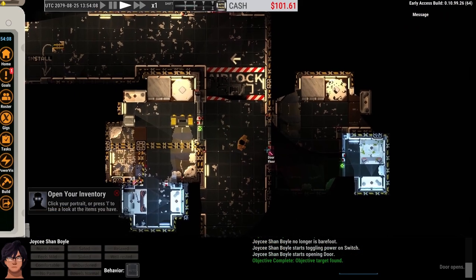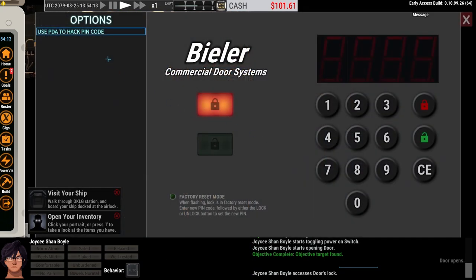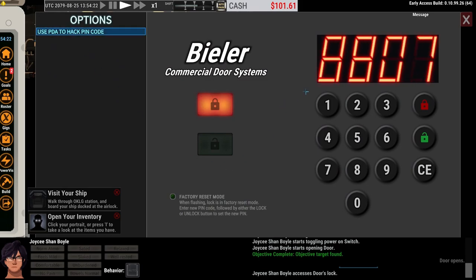Now with our newfound hacking skills, we can right-click on the door, access the lock with number 2, and say use PDA to hack pin code. Sometimes it's super fast, sometimes it takes a couple of seconds. There seem to be no ill effects as of yet — something to be aware of in the future.